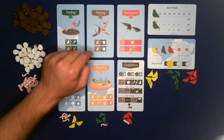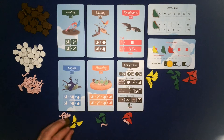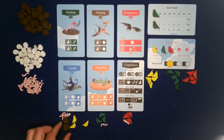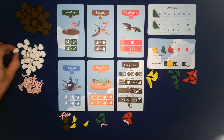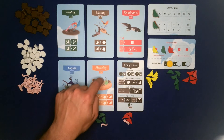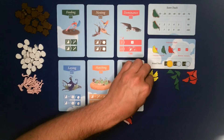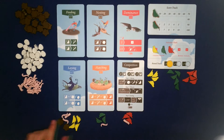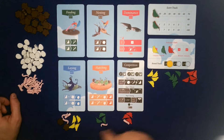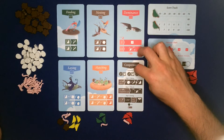The nesting card works exactly the same except you get nests. The laying card - you use those nests to gain eggs. So if yellow had three nests and took one bird off, they would give one nest and gain one egg. Then you use the eggs to hatch: you take a bird off, pay one worm and one egg, and you gain a bird. This is where the pool of birds are that you can add.